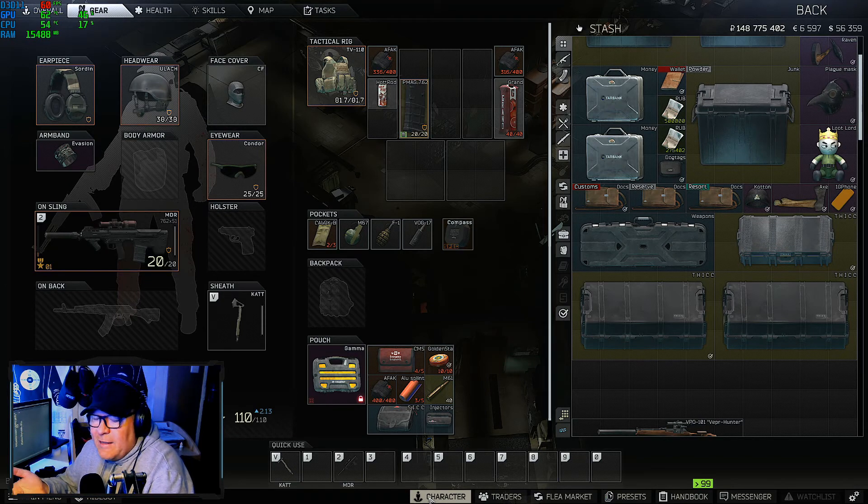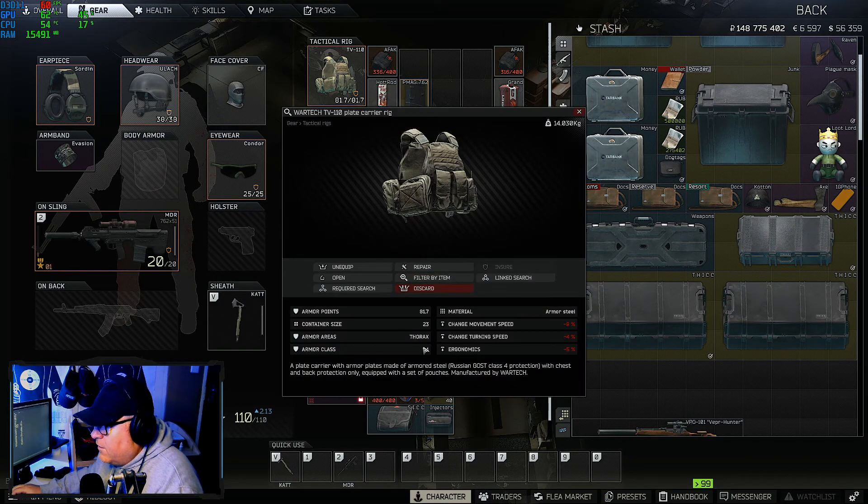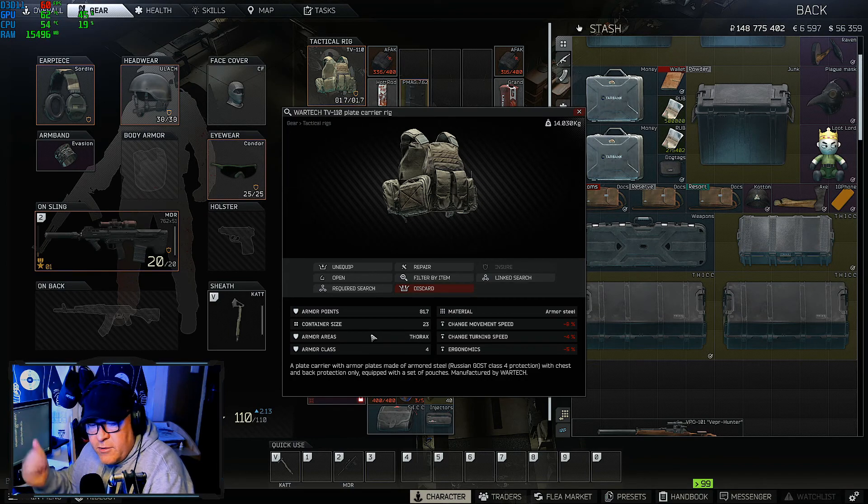The day before yesterday I ran Interchange twice and got two fuel cans — sold on the market that's an additional 160k each. It doesn't matter which map; if you know it well, it's easy to make money. Use the best gear you can afford in a fight. He was using M80 which would wreck my TV-110 rig, but he lost because he couldn't track me. I won because I could see him, track him, and shoot him. Don't put yourself at a disadvantage. Have a fantastic day, and thank you so much to everyone who has subscribed — hopefully more content soon!